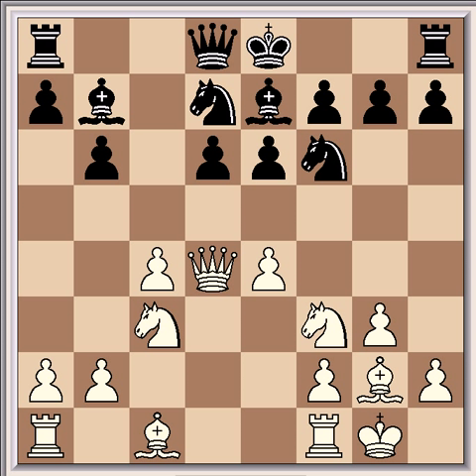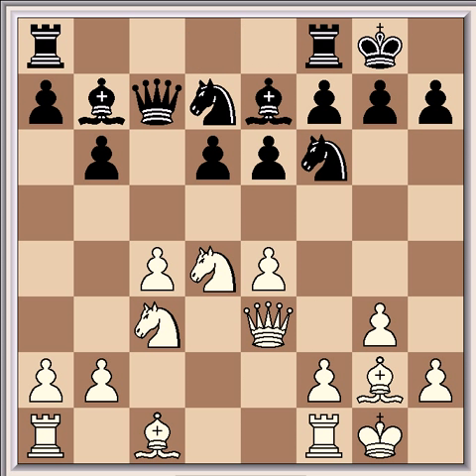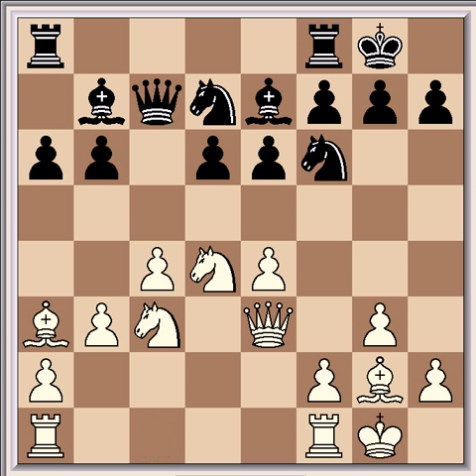Play continues: Qe3, castles, Nd4, Qc7, b3, a6, Ba3. Black's most obvious weakness is the d6 pawn and so this move appears logical. However, the pawn can easily be defended with the attack from the bishop being blocked by Nc5 if necessary, and so the bishop is probably better placed on b2.